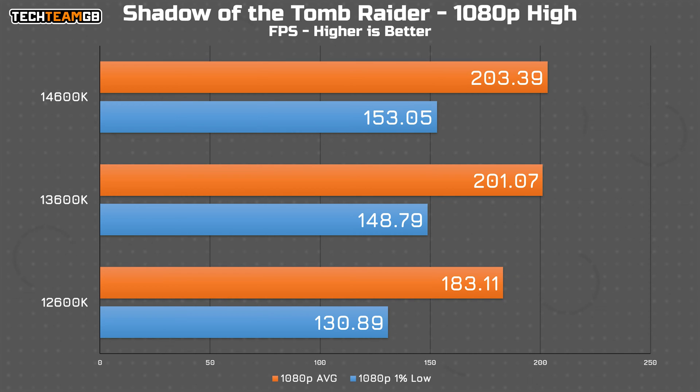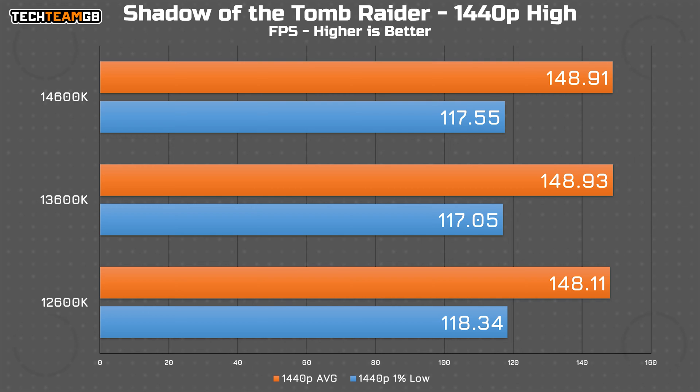Shadow of the Tomb Raider is the same story. At 1080p there's only a 2 fps gap between the two Raptor Lake chips, or 4 fps in the 1% lows. The 12600K trails by the usual margin — around 20 fps slower — but at 180 and 200 fps respectively, that's not a deal-breaking amount of performance. At 1440p they may as well all be the same chip; the 1% lows and averages are functionally identical, showing a complete GPU bottleneck.